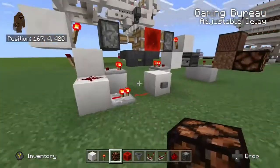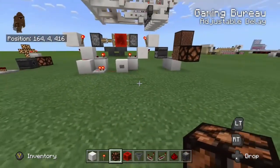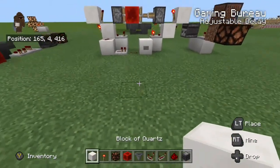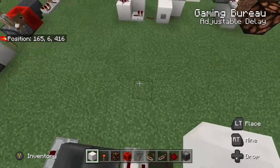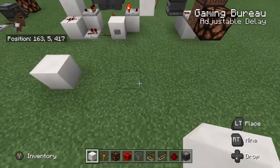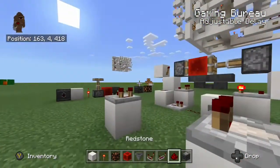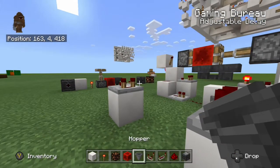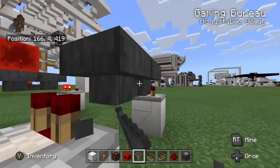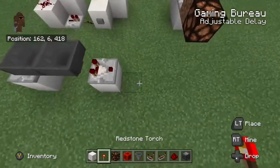We're going to go ahead and get into the how-to portion of the video. We'll start with some blocks, placing those blocks two blocks apart. Those blocks will have comparator outputs reading from some hoppers that we put in between them.